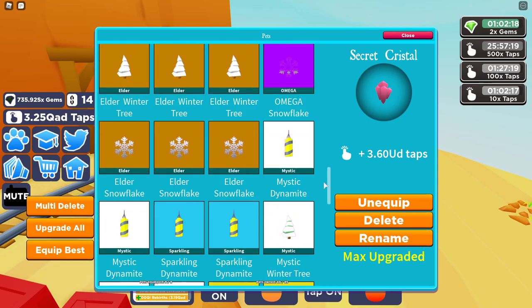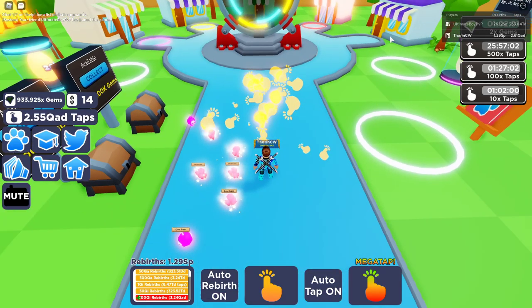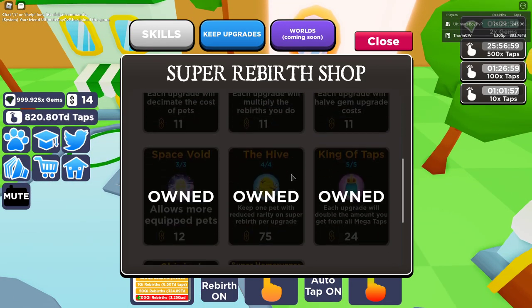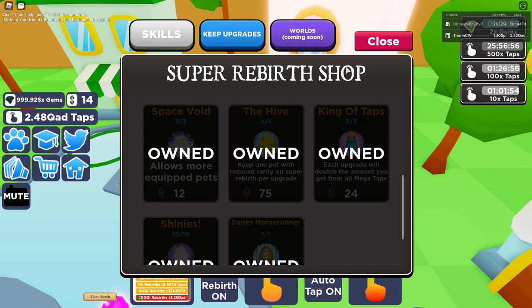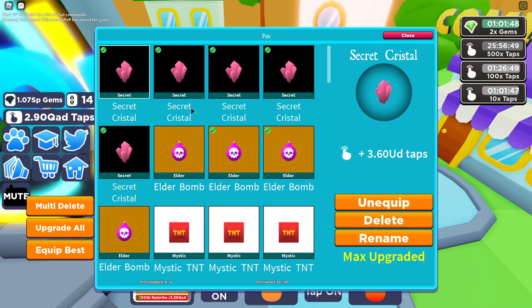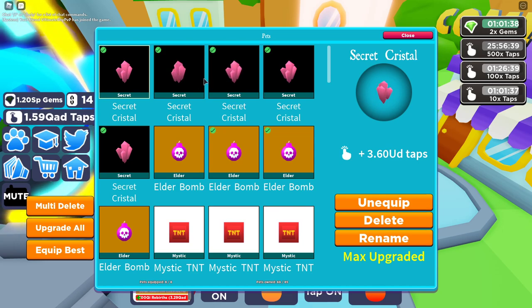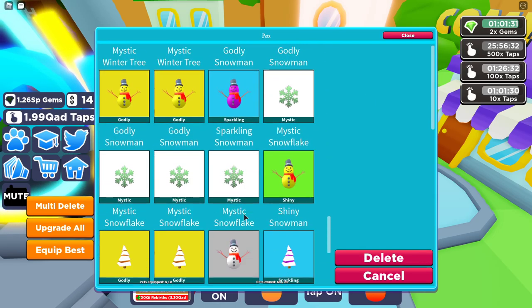The only issue is I'm not sure if you get to keep these when you Super Rebirth, so I am going to Super Rebirth before I end this video. I have the Hive perk from Super Rebirth which is 484, so I can carry 4 pets over with me at a reduced rarity. I'm hoping that because these are secret pets and they're max upgrade, you don't lose them - because if I do lose them it's going to be bad. I'm going to multi-delete quite a few of the lower pets so it doesn't get rid of my higher end ones.